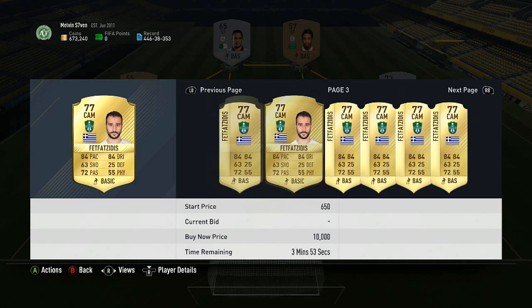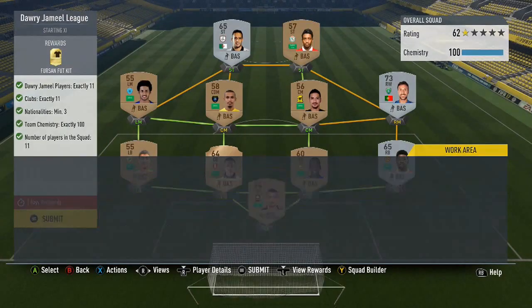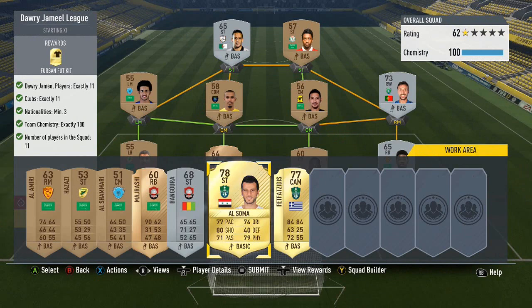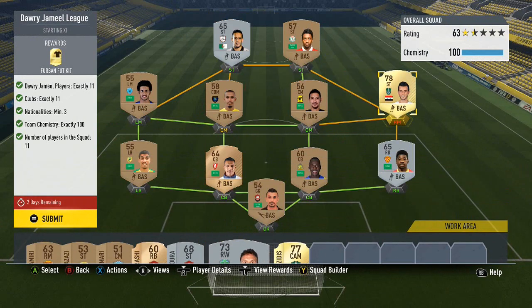1.1k bids on him — but then again, you could get them for under 2k. So maybe it's a good idea to go with one of these instead of the silver. Do I have this club already though? I think I do — no, alright, I'll just stick him in.